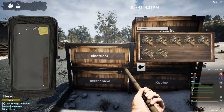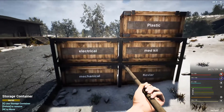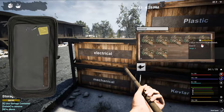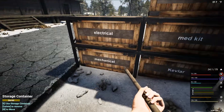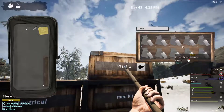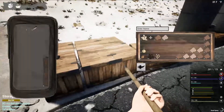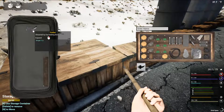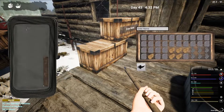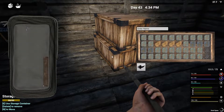At this point there's realistically no reason to go to town other than blueprints and wires, because — as you can see — electrical, mechanical, kevlar, medkits, plastic. The mini bosses give so much, it's insane. We got iron there, coal there.